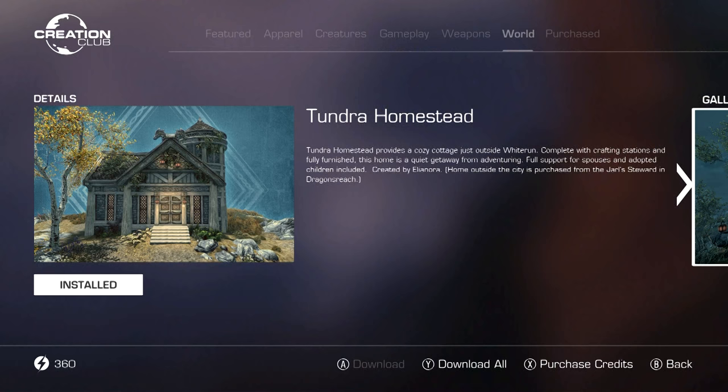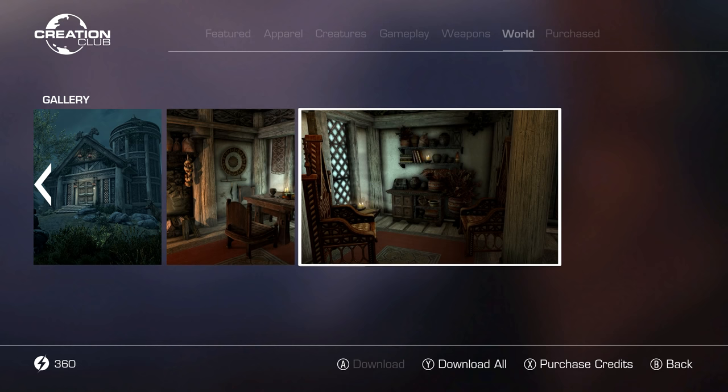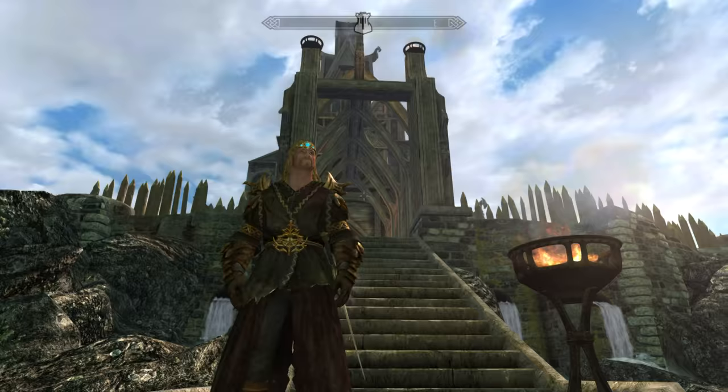Next up is Tundra Homestead. This is a nice home — there's no denying it's a nice home. It's beautiful, it's nice, it's little. It does have a display room, but again it costs 7,500 gold, so it's a good chunk of change.